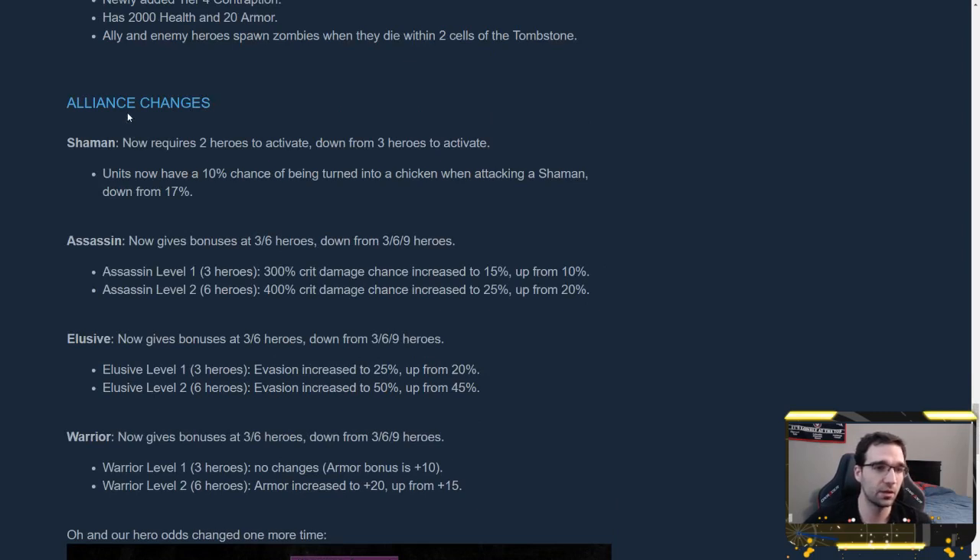For alliance changes: the Shaman Alliance now requires only 2 heroes to activate, down from 3, with a 10% chance of Polymorph instead of 17%. This is essentially a buffed Arc Warden, who is already the best Shaman and arguably best unit in the game. I was fully expecting an Arc Warden nerf this patch, and it only seems like he's gotten buffed. Now you really just want to grab the Shaman bonus with Arc Warden plus Enigma. Your entire board gets a 10% chance to Polymorph attackers because of the capstone effect — not just your Shamans, all of your units. That seems like a meta-defining composition.